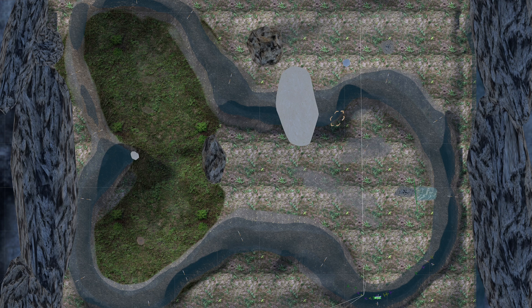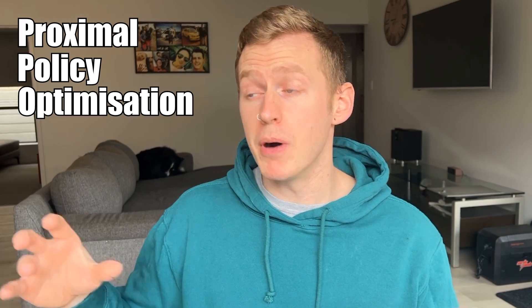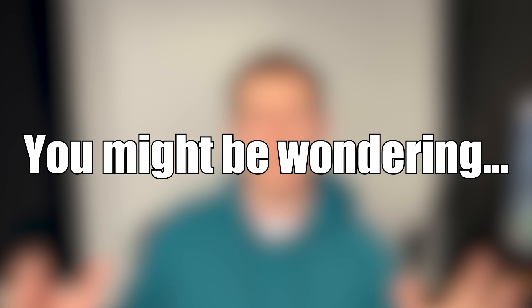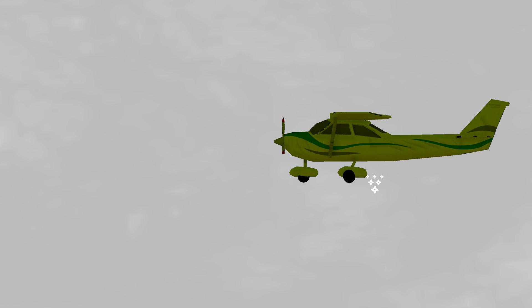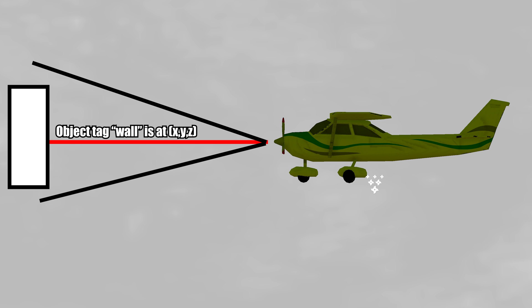The idea for the training environment is to have a circuit of checkpoints that agents have to fly through. I'm using PPO again for this one, with a bunch of agents in the same scene training simultaneously. Now you might be wondering how a plane can fly by itself if it can't see anything — bunch of lasers. Using ray casts, we shoot a bunch of lasers in front, above, and below us, and when a laser collides with an object we know the exact location of that object relative to the plane.